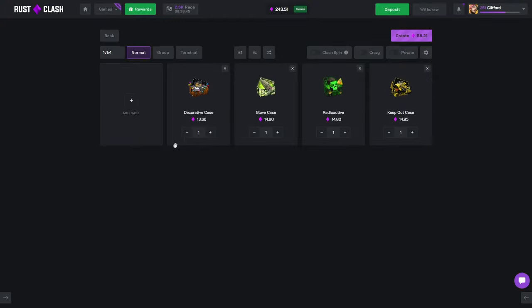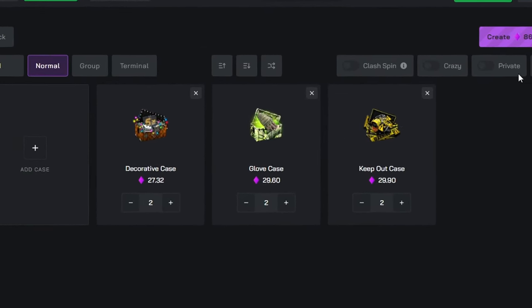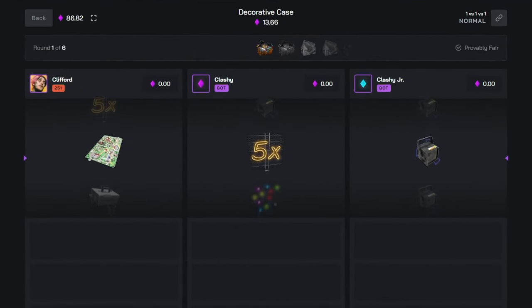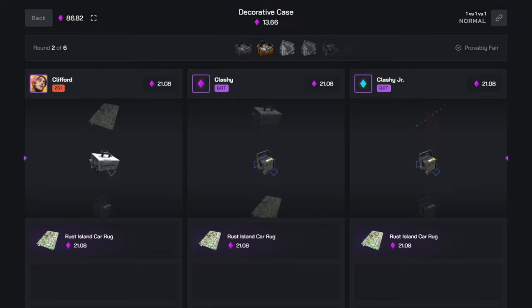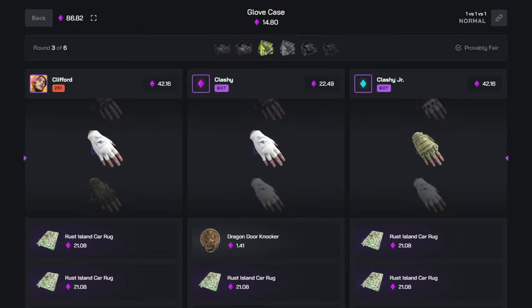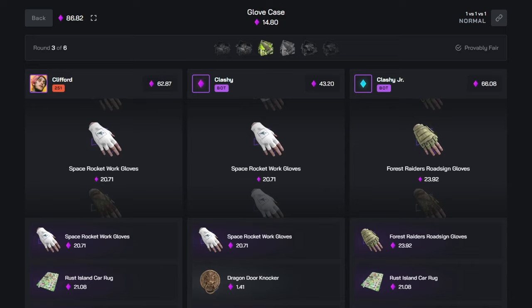Let's try out our tickets with a little warm-up battle. We've got decorative glove, radioactive, and keep out. I've taken out the radioactive and doubled up the other cases - we'll go 1v1v1. Come on, today has to be my day. Going down - I know above would have technically been a bit better but that adds to the excitement. We need to save our hits for the keep out case because that's the biggest difference, that's the 30 dollar bag you could hit.